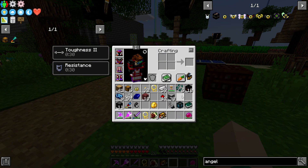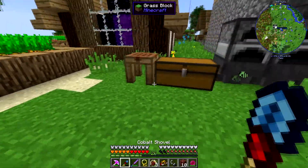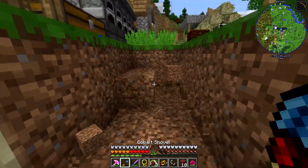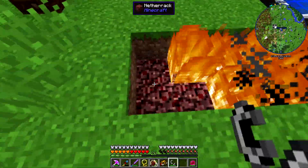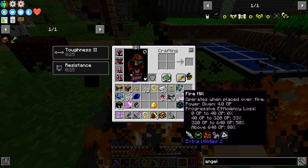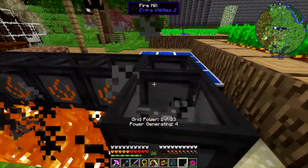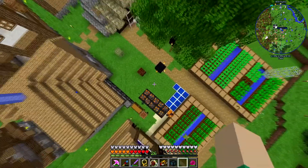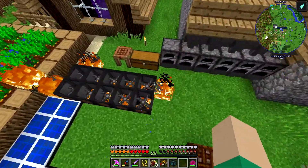Honestly I didn't think we were getting flight this soon — I kind of forgot about the ring, but as soon as I started recording this episode I remembered. It's probably the best early game flying I know of. The angel ring is fairly easy to get early game. Let's get ten netherrack blocks down and light them all on fire. We're already up to 49 grid power.